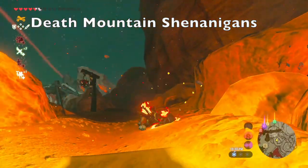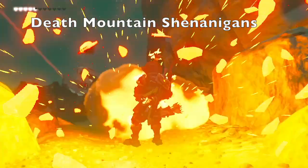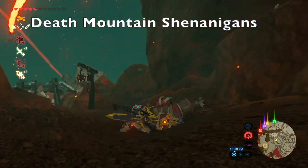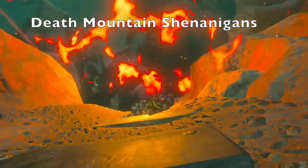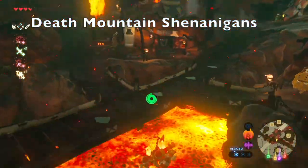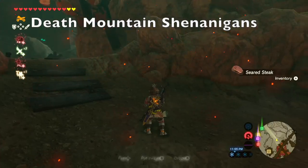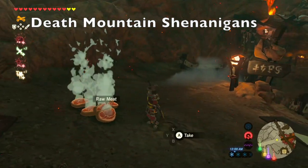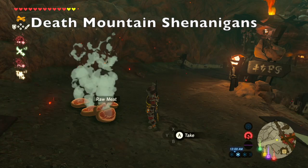Death Mountain has some special qualities. First, if you pull out a bomb arrow, the intense heat will make it blow up in your face. Second, if you try to drop any materials down, they will either burn or roast.